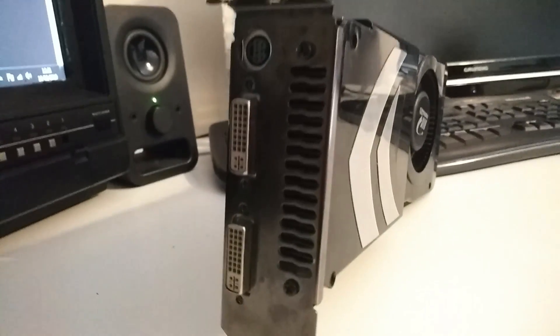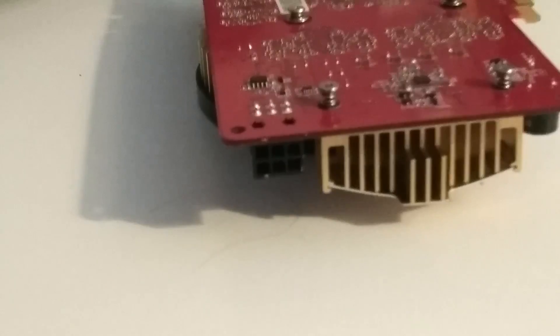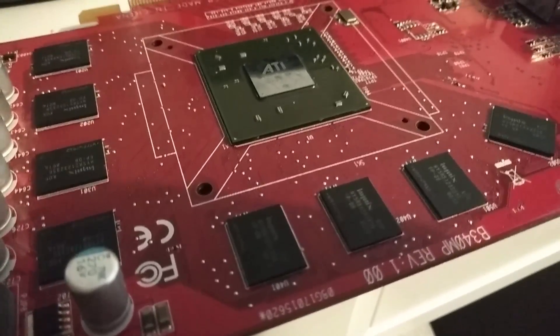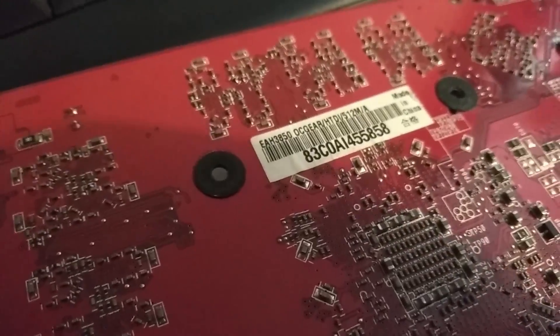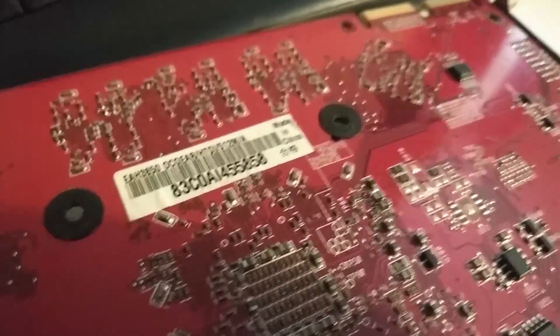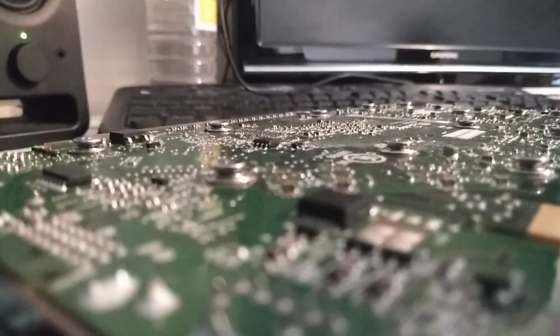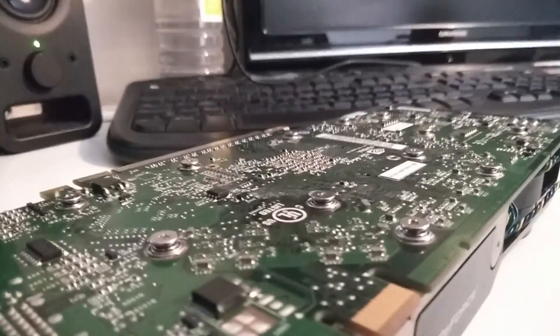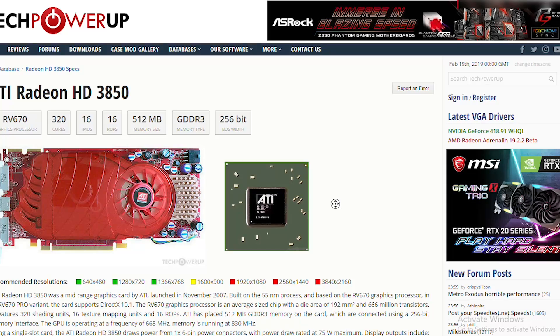Finally we have Unigine Heaven. The Nvidia card got a minimum of 8.7, a maximum of 74, and an average of 48.5 FPS. The Radeon didn't disappoint here either — the minimum was much higher at 22.2, showing smoother frametimes. A maximum of 59.6 and an average of 34 FPS shows the Radeon is more consistent but not quite up to scratch overall.